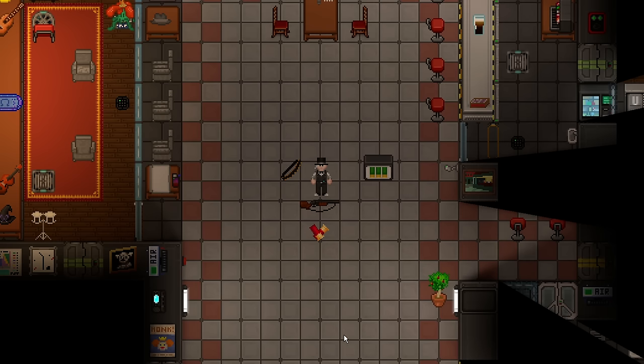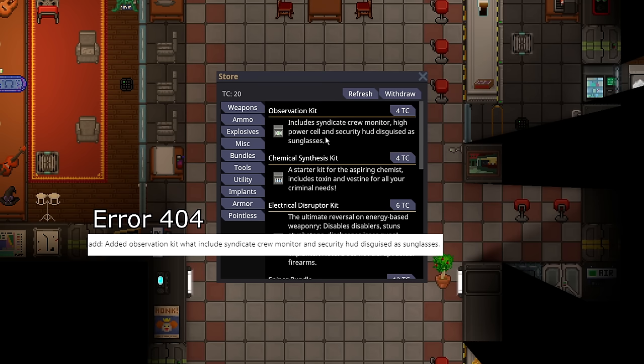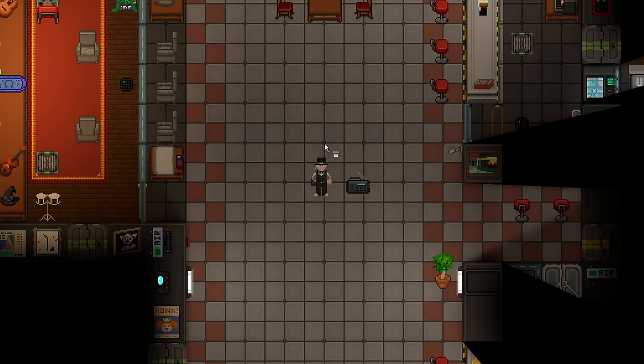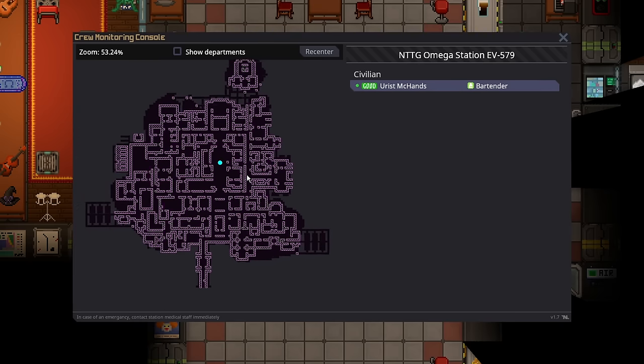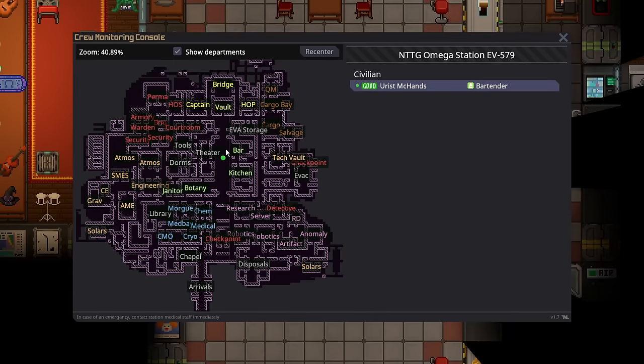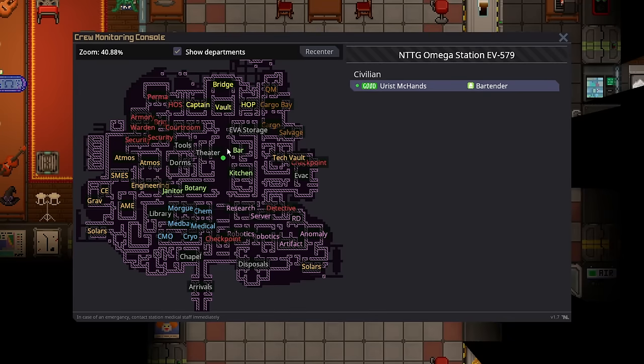The observation kit has been added for syndicate agents to purchase — a 4 telecrystal purchase that includes a syndicate crew monitor, high-power cell, and security HUD disguised as sunglasses. The sunglasses have a security HUD, and the high-capacity power cell powers the crew monitor. It's a crew monitor that flags you as valid and is labeled as syndicate. Pressing the button shows the crew monitor — it displays everyone with suit sensors on and their locations, plus departments for map navigation.